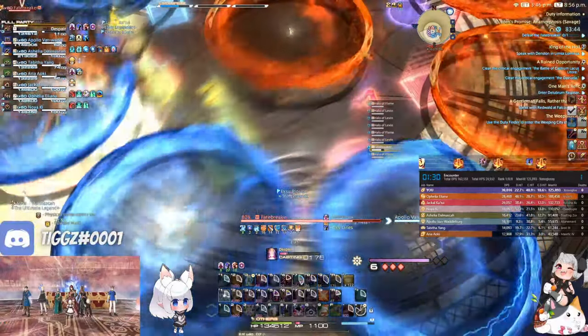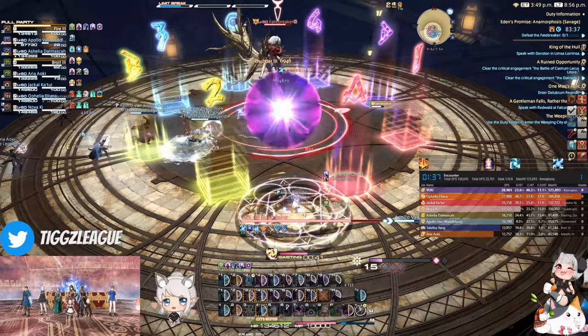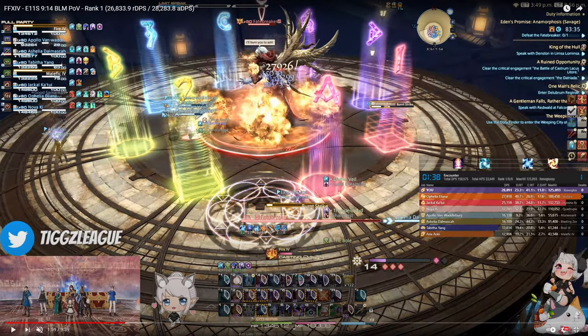Nothing special here — I'm completing my despair and using the sharp cast I wove to cast a thunder, getting another filler in my ice phase. My team baits the burn strike at the B marker, so there's a 1 in 8 chance the boss faces me, but a 7 in 8 chance the boss will face away, which helps elongate the phase. Since I know this burn strike is going to be fire, I know I have to either weave a surecast somehow or game the knockback using Between the Lines.